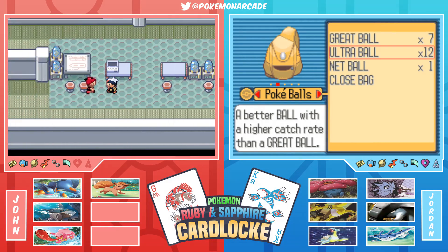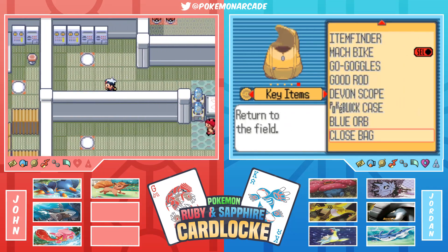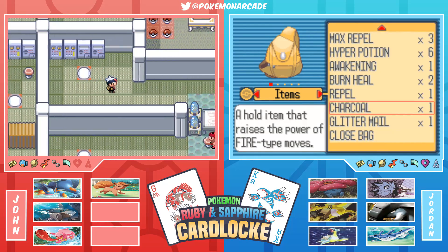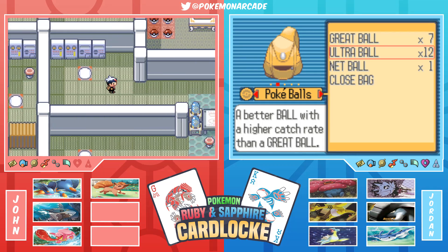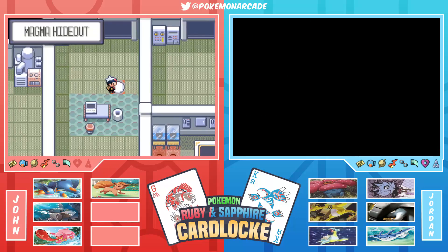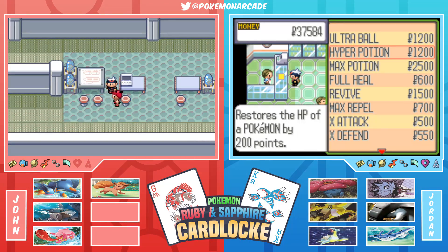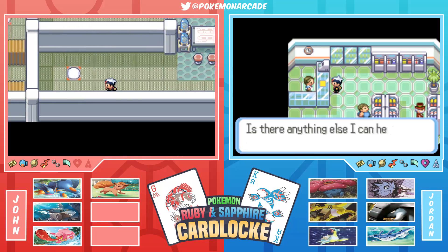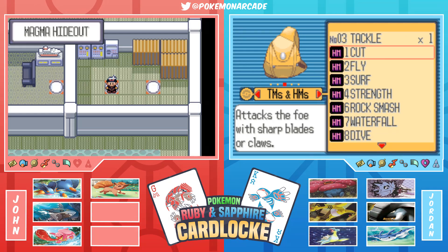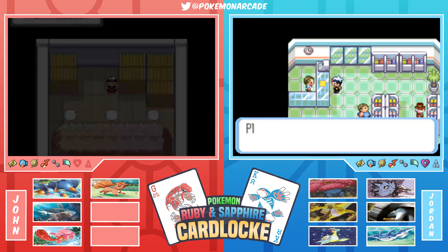John's about to grab some items in the base - specifically the Poke Balls up ahead. They wonder if there's a Master Ball. John picks one up and confirms it. Jordan, meanwhile, doesn't know the puzzle in their section.